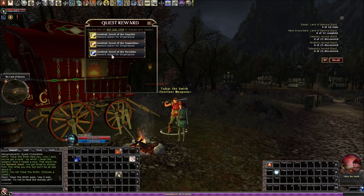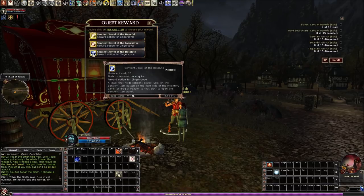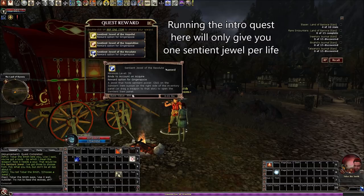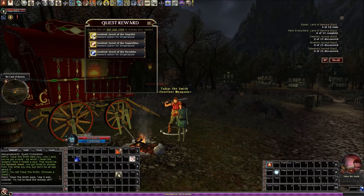The Hopeful gem is this perky female voice like, 'Oh great, we're going on an adventure!' The Resolute is more of a stocky Amazonian woman's voice. I haven't used the Inquisitive one. When you make your choice, don't stress — this isn't the only one you get forever. You can get the other ones later on, so just pick one that sounds interesting to you. I like the Hopeful one, I think it's funny, so I'll grab that one.